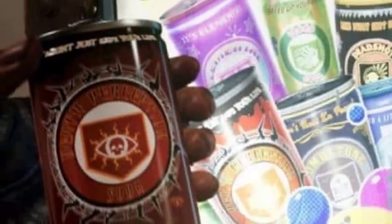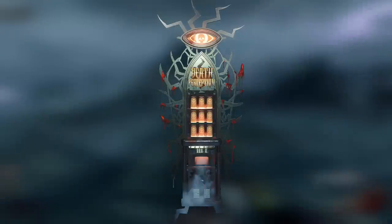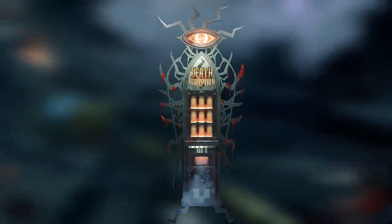Death Perception. The perk that lets you see zombies through walls. Is this useful? Kinda, sort of — but when you can only have 4 perks in Black Ops 4, it's simply a waste of space. They did bring it back in Cold War and made it much better. 5 out of 10.